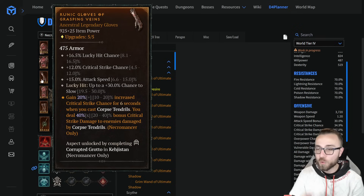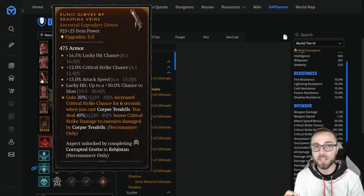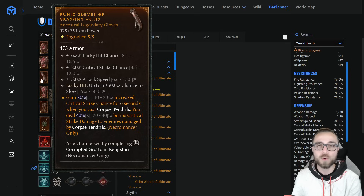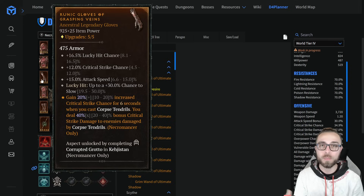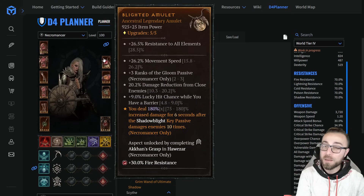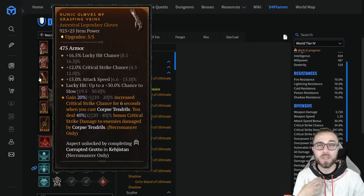On the gloves: lucky hit chance, crit chance, attack speed, and lucky hit chance to slow. The reason we want to keep this on our piece of gear — not only just for general crowd control — is that it's a great tool for being able to stagger a boss more quickly, since all of our damage-over-time abilities are going to stack on top of them and proc lucky hit slow multiple times, which will drastically increase our stagger speed. This is also where we're currently putting Grasping Veins, though there's a universe where I'd swap Grasping Veins to the amulet and move this to the gloves so we can rely on critting more often.